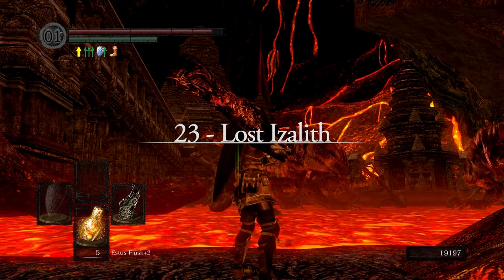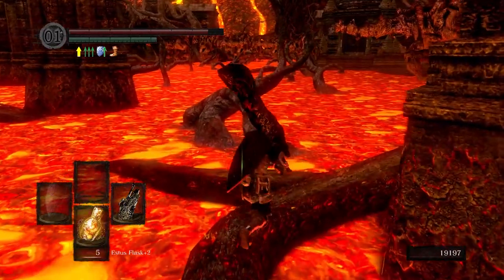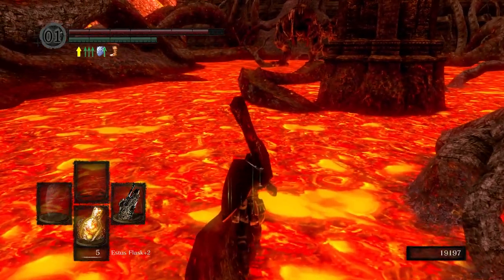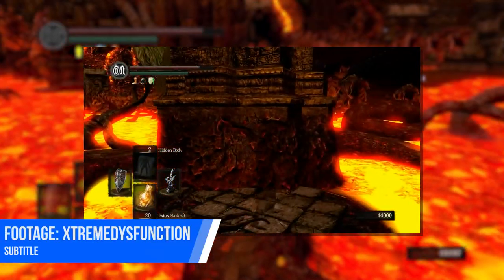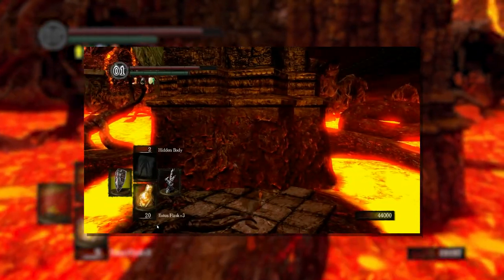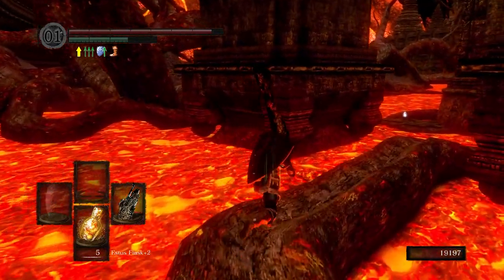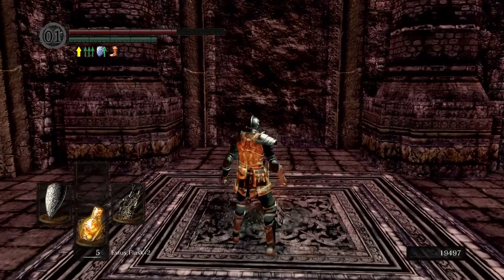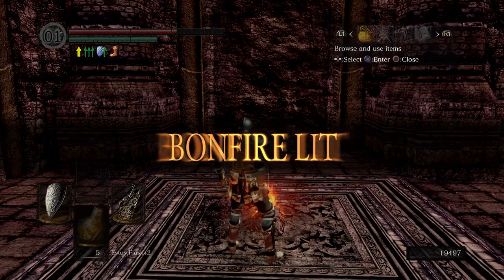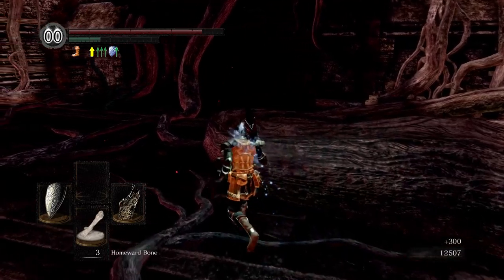Take everything I said about the Demon Ruins, copy-paste it like the developers did with all the enemy types here, and you'll get my thoughts on Lost Izalith. Nowhere was the crunch more felt than in a lava-filled lake with the severed back halves of various undead dragons. Let's just be grateful we don't have the original lava glow effect anymore — you could sunbathe IRL with that light source. This area at least leads you in the intended direction, and there is a hidden bonfire for players who want to save space.